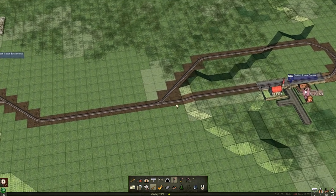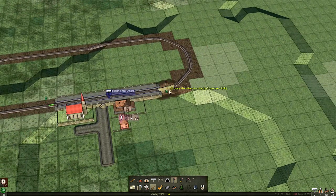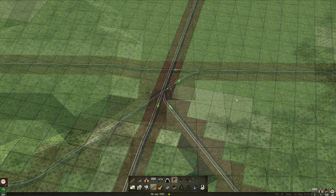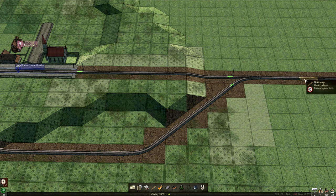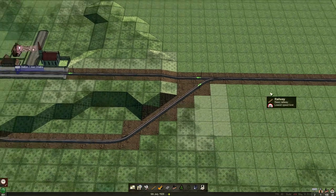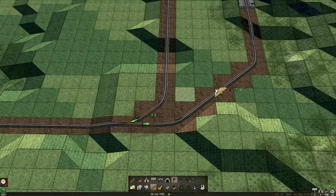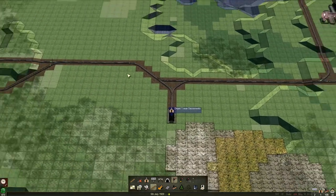Now we need to signal up. Signaling is fairly straightforward. The way I use it, I just use block signals rather than chain signals — although chain signals do have a use and we may use them this episode. This block wouldn't release until the train passed this signal, so it would block this entire one-way section. It'll become apparent once we get trains running and I can give you a visual representation of what's going on.